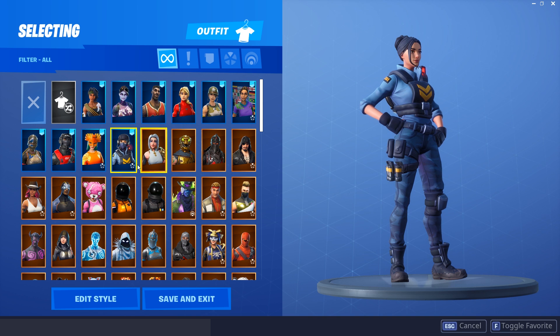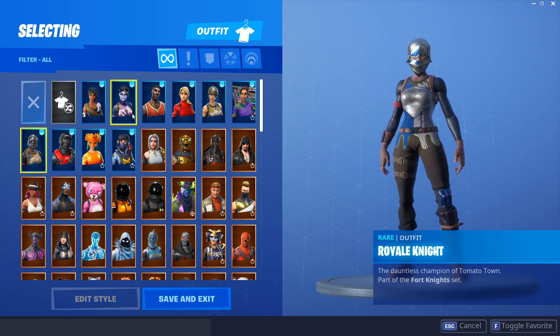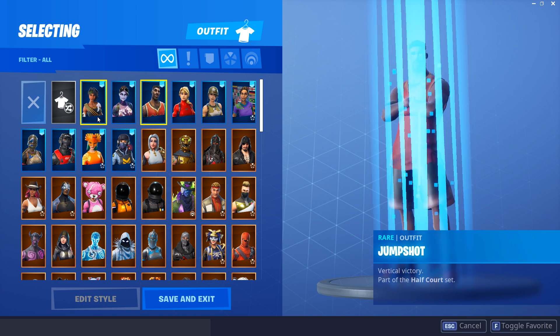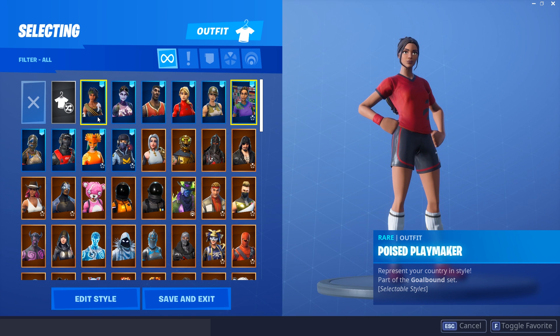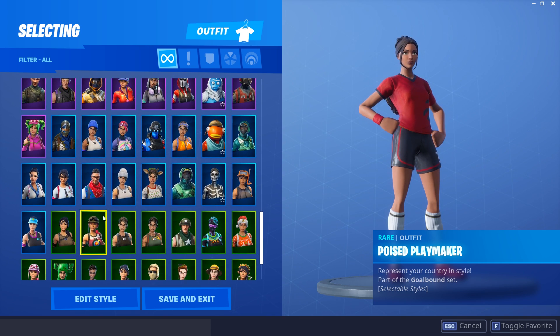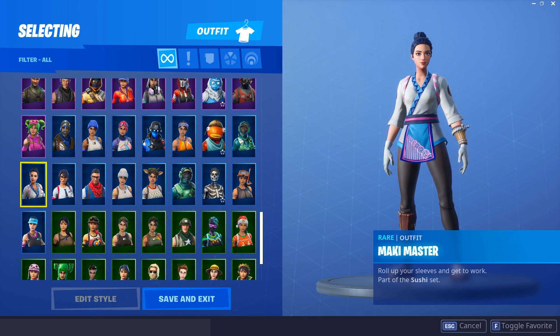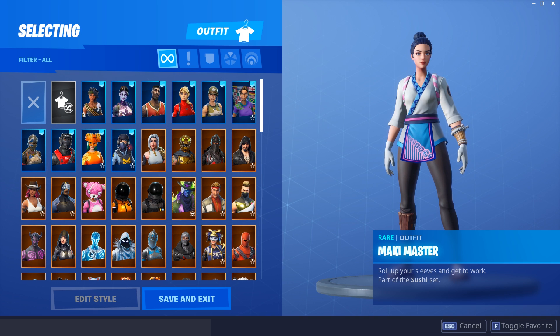And that wraps up the list! The 10 best rare skins are: the Waypoint, the Sunbird, the Stealth Reflex, the Royal Knight, the Bandolette, the Dark Bomber, the Jump Shot, the Laguna, the Munitions Expert, and the Poised Playmaker. In my opinion, these are the best rare blue skins in the game. I basically have all my favorite rare skins in my locker, so these are my personal picks. If you enjoyed, smash the like button, subscribe, hit the notification bell — and I'll see you guys in the next video. Peace out.